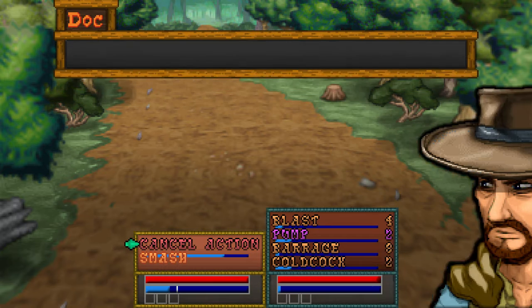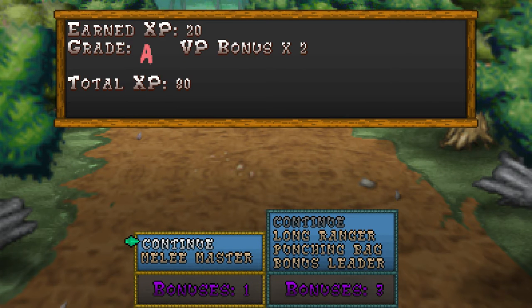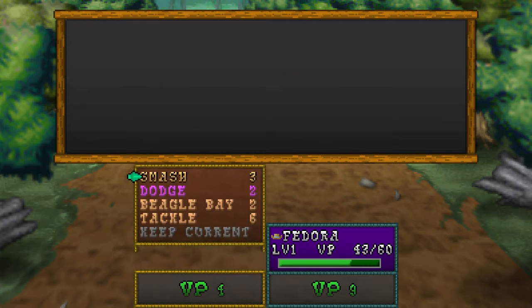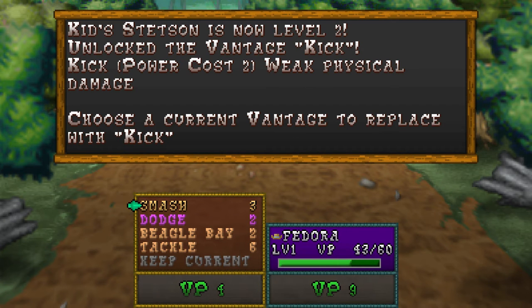The rodents have scattered — won't bother us no more. They give you a grade at the end of combat based on how much damage you took and things like that. And we've reached level 2 with Kid Stetson, which I guess is a type of hat. I'm not really like a hat connoisseur or anything like that. But we can learn a kick, which might be good somehow.